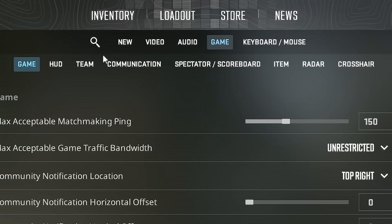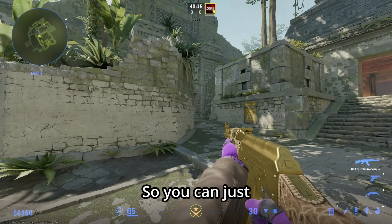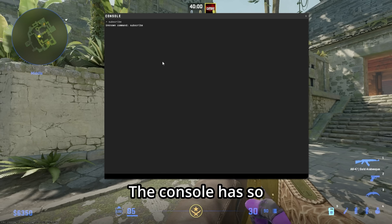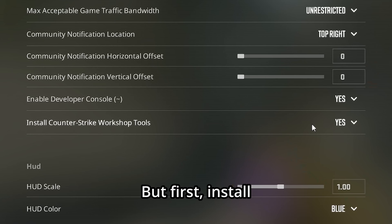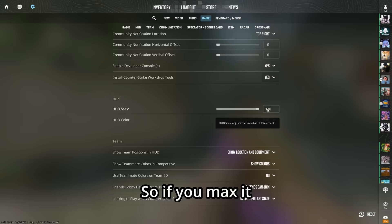Death camera volume is irrelevant. Now for game settings — the juicy stuff. You always want to enable the developer console so you can press the tilde key and open it up. The console has incredibly useful commands we'll get into. Also, install the Counter-Strike workshop tools if you want to mess around with the Hammer Editor v2, otherwise leave it off.